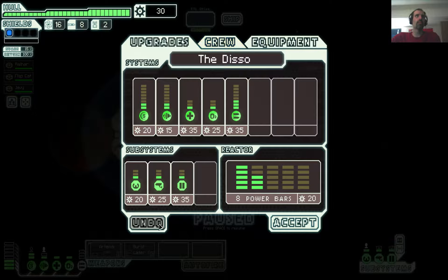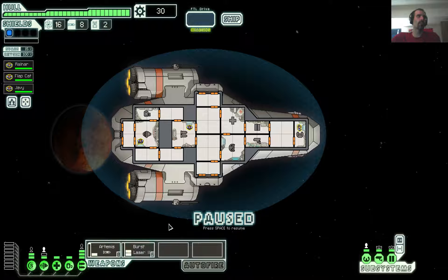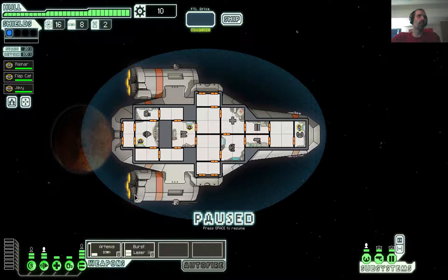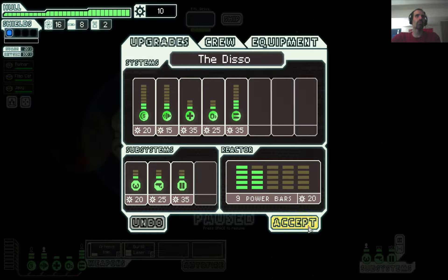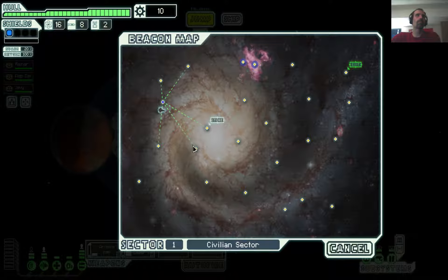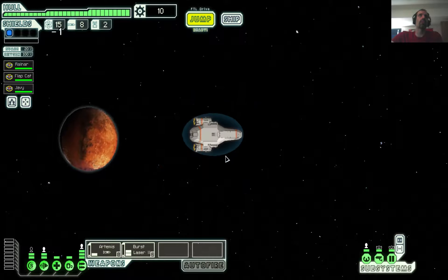Alright, basic crew, basic setup, nothing going on there. Charge our weapons. Actually, let's buy a power bar there — delicious power bar. Make sure our engines are full up. Got a person on the weapons, got a person on the engines, on the pilot space. So we are going to take off. The store is tempting but we don't have any money yet, so we're going to skip it.